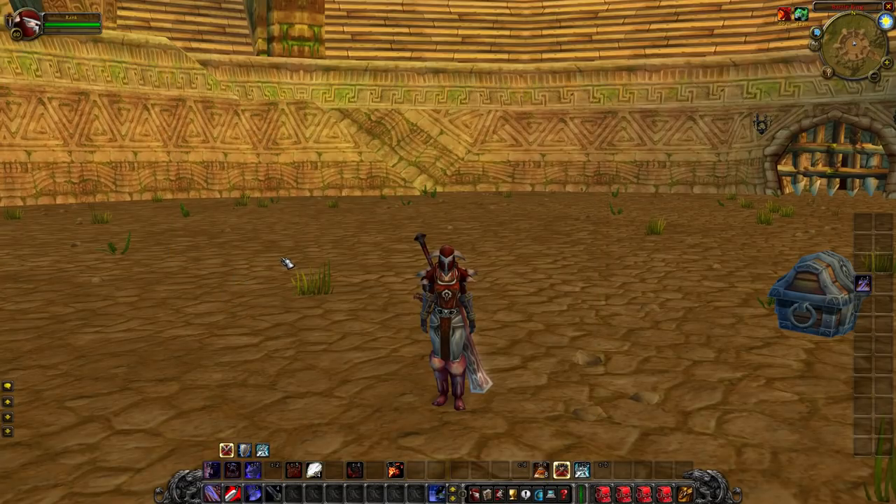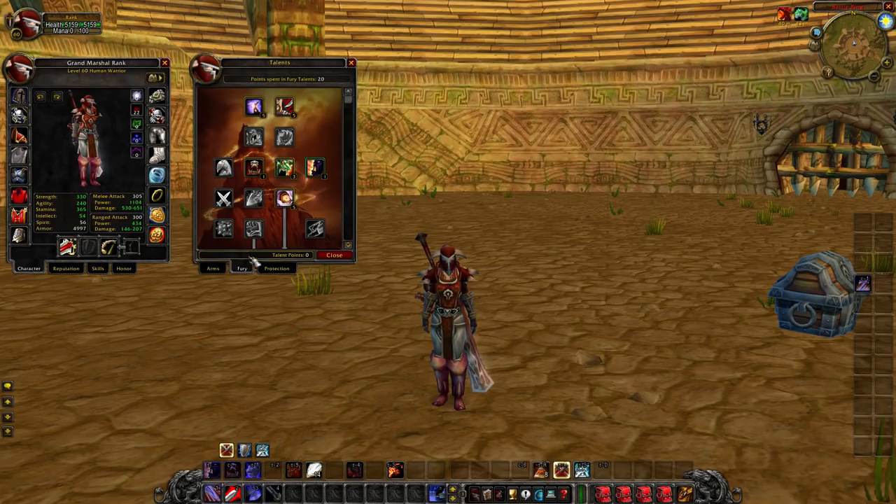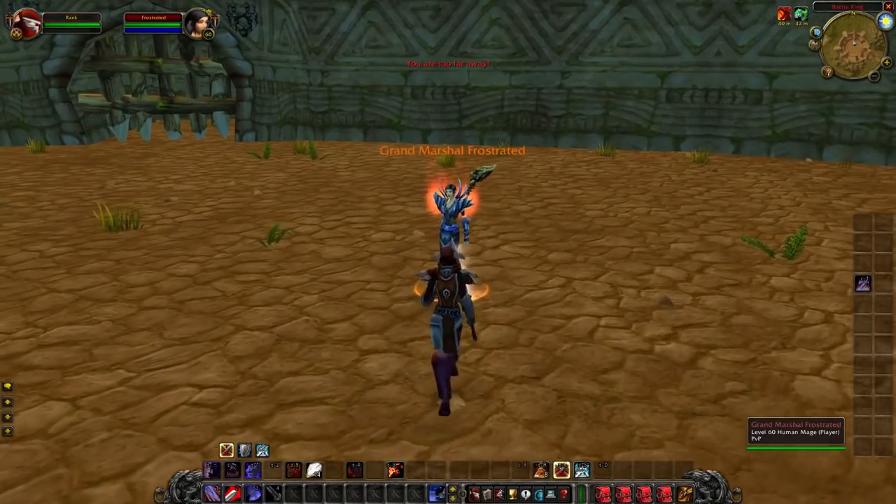The last thing I want to mention are trinkets. Your trinket setup 90% of the time is going to be Hand of Justice and your PvP trinket. Hand of Justice is just too good — it gives you 20 attack power and a chance to proc an extra attack. So if you have Sword Specialization, you can Sword Spec and Hand of Justice proc on the same attack and completely delete someone.